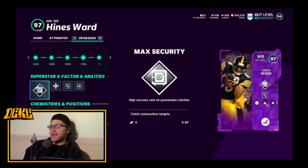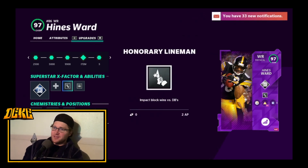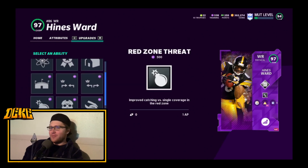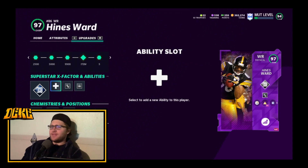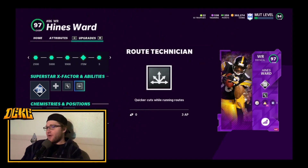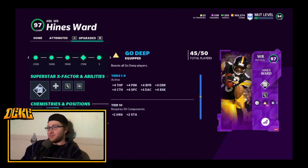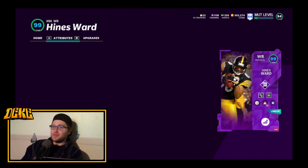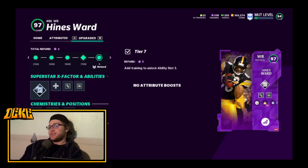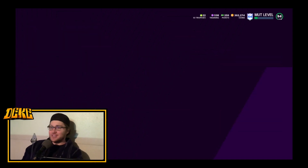So we look at the X-Factors and abilities. I basically put the same things on - X-Factor max security. I don't have the recuperation one on because I'd probably have to take either Identifier off Castro or matchup nightmare off Ebron. I'm not trying to do that - both those abilities are pretty valuable. We do have honorary lineman, route technician, sprinter, go deep, and Steelers chemistry. On sprinter we got 40 out of 40, so not only did I want to do a gameplay with Heinz Ward with the power-up, but also to show off that I got 40 out of 40 on sprinter. That is why I have him at 98 speed.